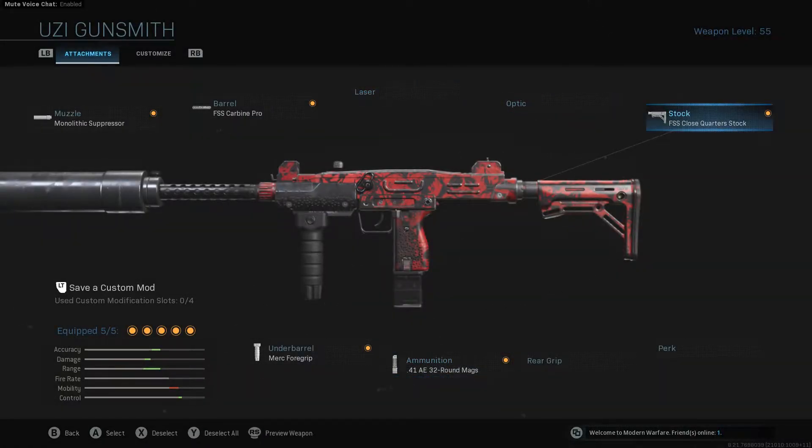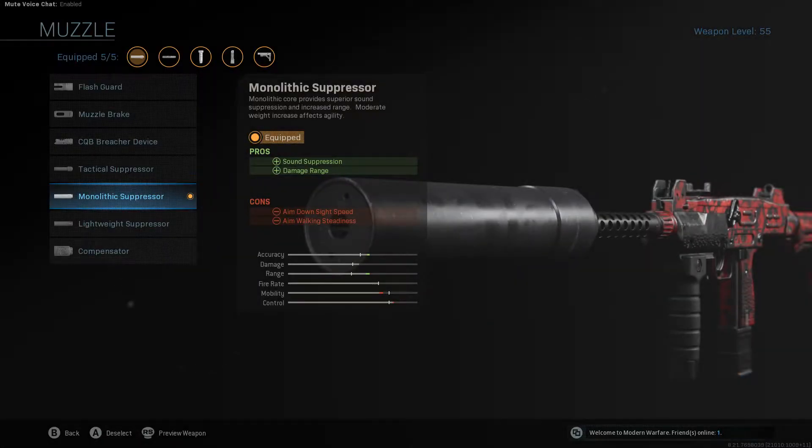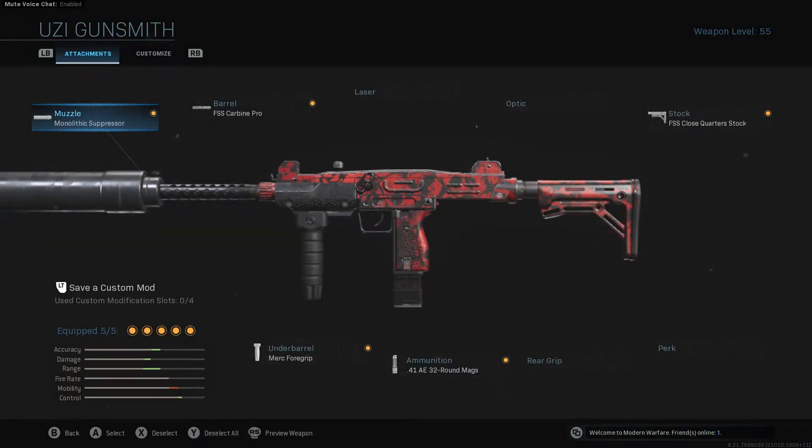Everything else is kind of up to yourself. I like to rock a close quarter stock just to give me a bit more mobility. The Merc Foregrip is one of my favourites on this gun, and I do like to rock the monolithic suppressor. I don't know if you've noticed how ridiculous this looks — it's almost the size of the gun — but I like to rock it anyway. Big dildo on the end of the gun, it's pretty funny, but it is a suppressor and I do like suppressors.